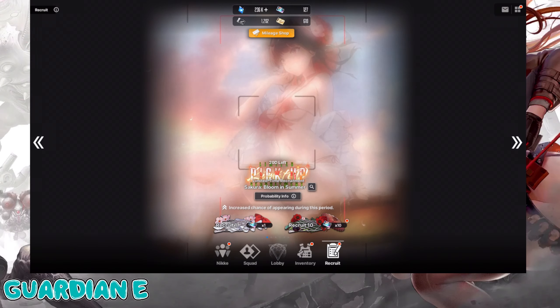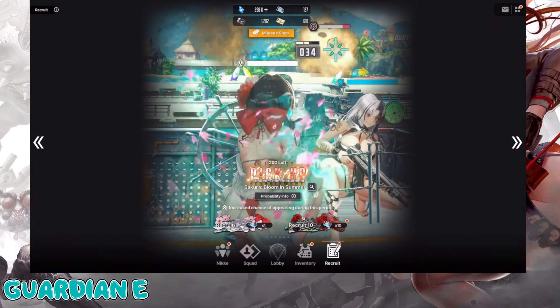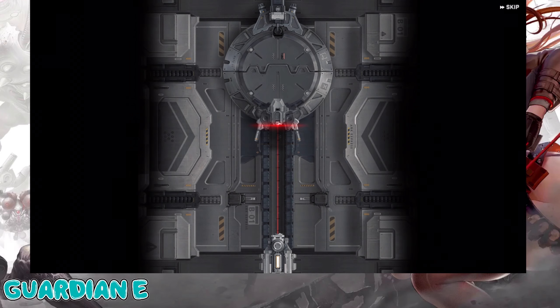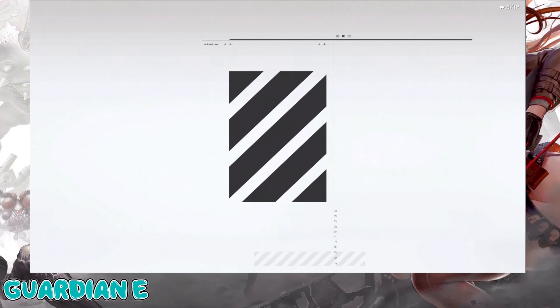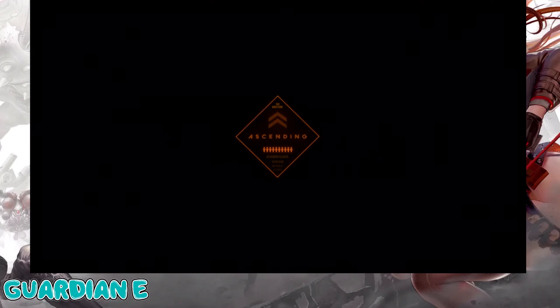We've got a lot of vouchers to go through, but we're not going to burn them all. We really just want one copy of Sakura. Our luck in Nikke has been a little bipolar — it's usually either amazing or the worst. Hopefully something in between today. Starting with our first 10-pull... only three purples, three SRs. Double Neon and a Delta. Not the start we were hoping for.